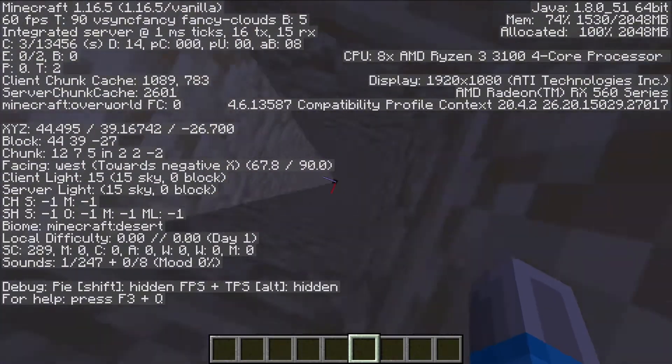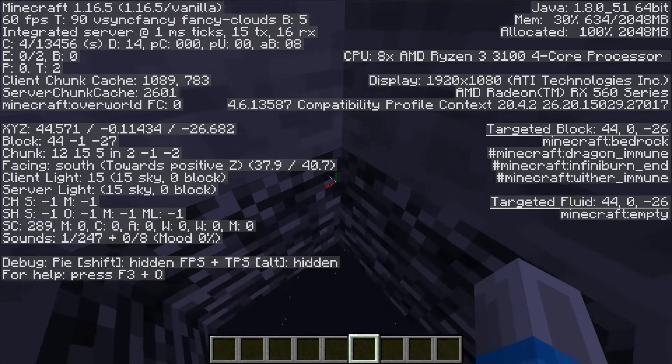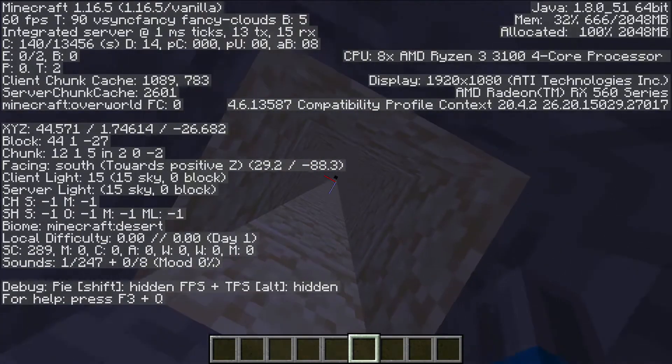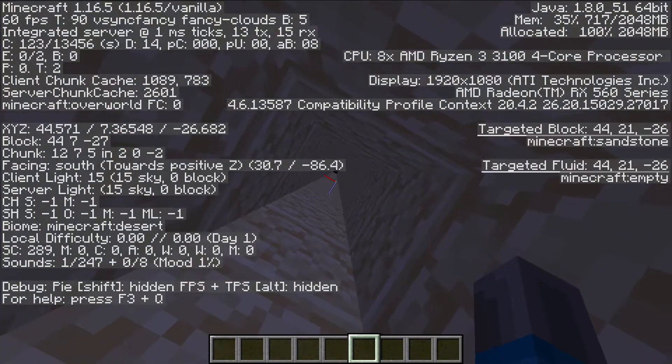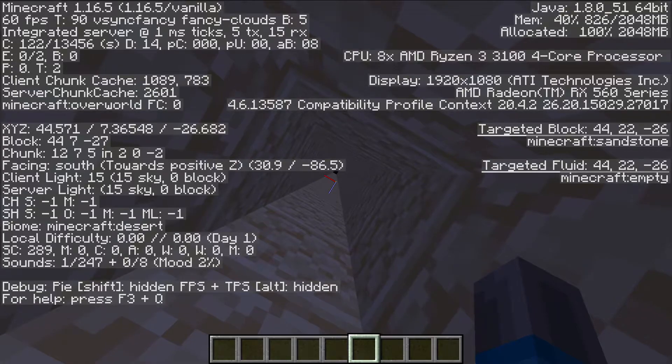So I'm going to show you guys what happens when that reaches 100. A cave sound happens when the mood percent is at 100, and I'm going to show you that right now. I'll be right back when this mood percent is at around 98 percent.